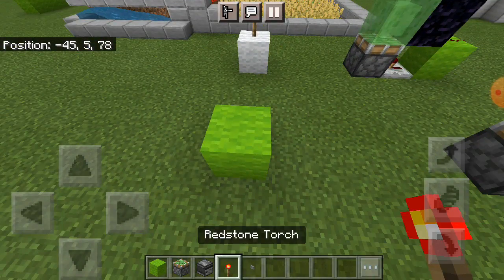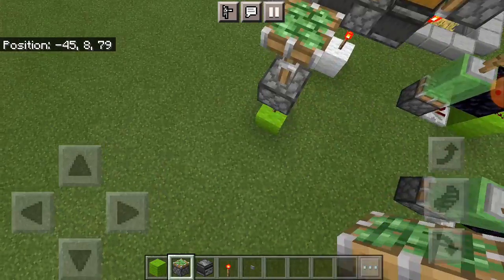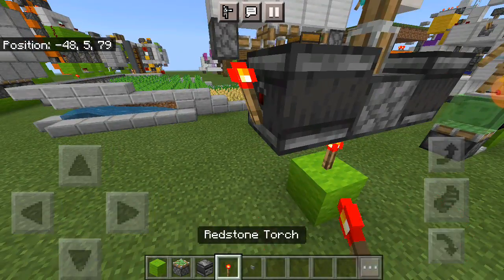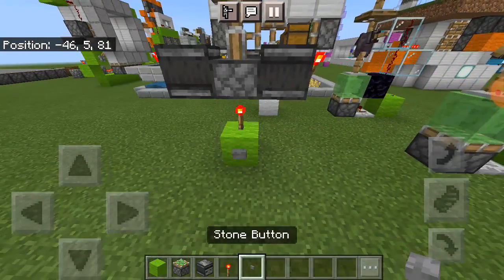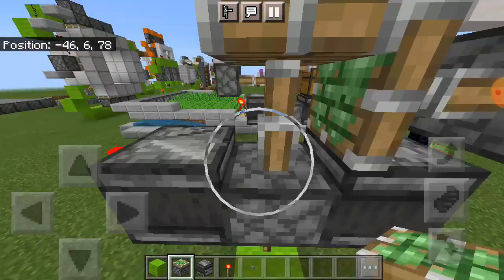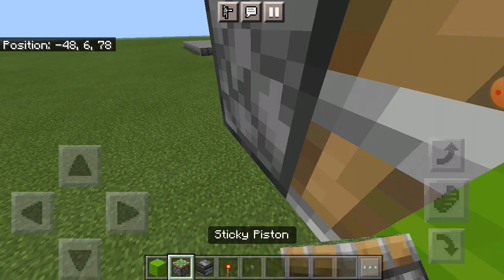Place a block right here with a redstone torch like this. Place a sticky piston going up, place an observer right here and right over here, and a torch like these. When you press the button it will deactivate and then activate. Place a sticky piston right here and the block you want to swap — make sure you place this block or else it won't work. Then place your sticky piston.